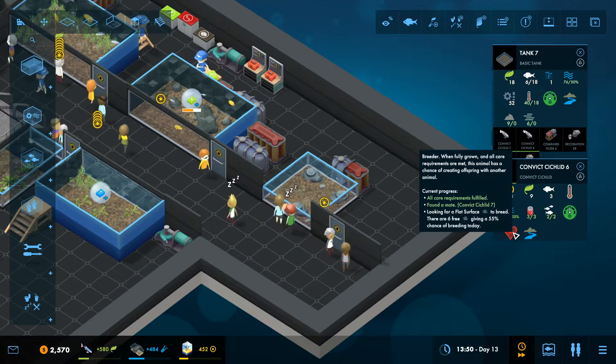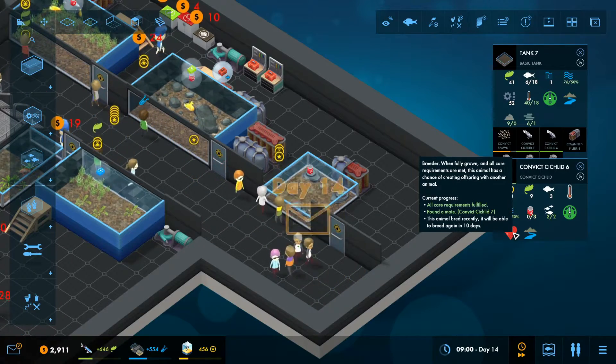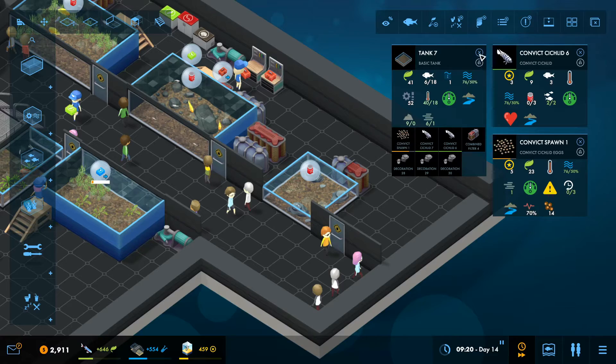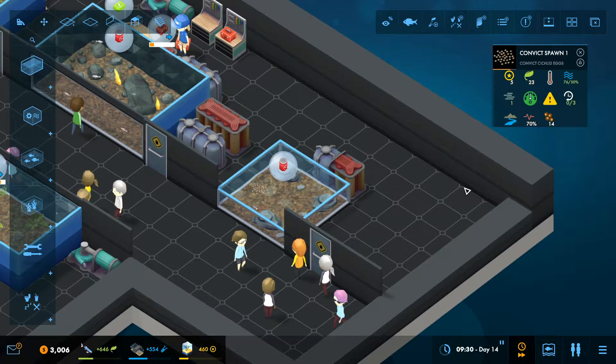The basic requirement is you have to keep all their regular needs fulfilled: feed them, maintain the right temperature, and water quality. We got it on the first try! This animal bred recently and will be able to breed again in 10 days — that applies to both of them. We've got our first spawn. The spawn has the potential to grow into 14 little cichlids, but they have a natural survival rate, so you will lose some eggs.